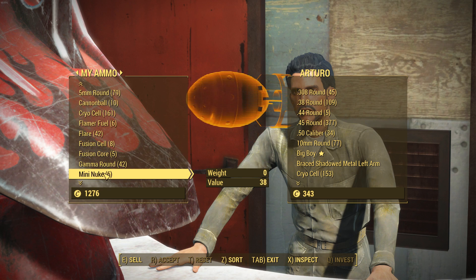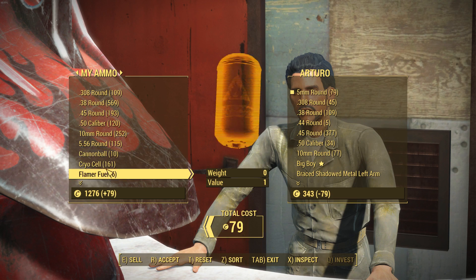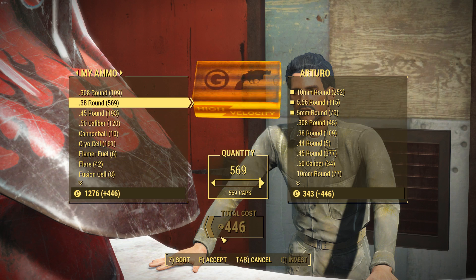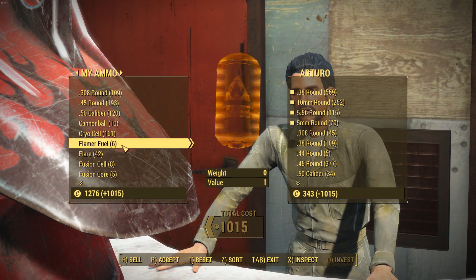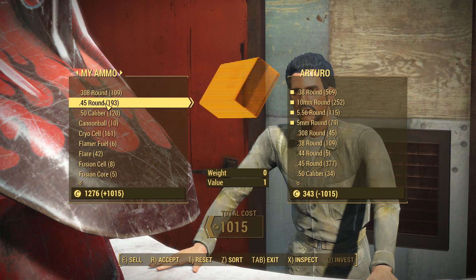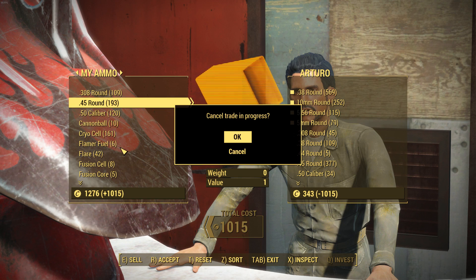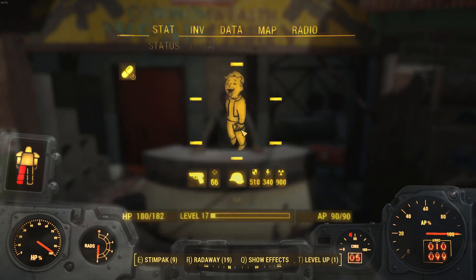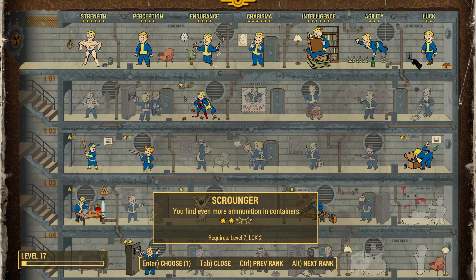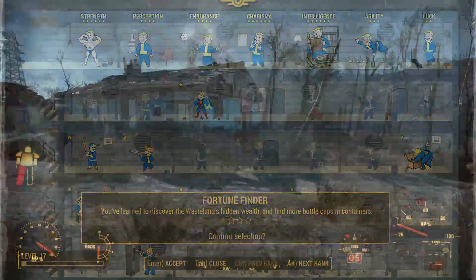What you can do with the ammo is either use it in a gun that needs it, or sell it if you don't. For me, I'm going to sell my .38, 5mm, and 5.56 ammo and make a pretty decent profit. If you go around looting all the chests you can end up with upwards of 500–600 rounds of a certain type. If you have a better gun that doesn't use that ammo, sell it all — it's free money. This has helped me out a lot when a trader has a gun for three or four thousand caps and I don't have enough; I sell unused ammo to cover the difference. Considering you only need Luck 2, it's pretty much a no-brainer.